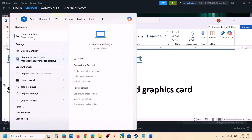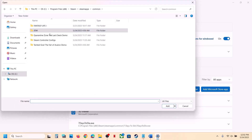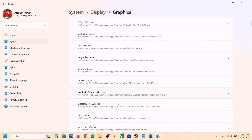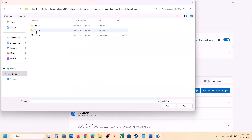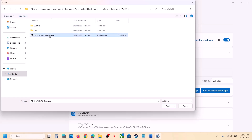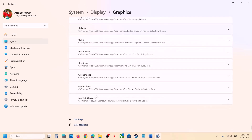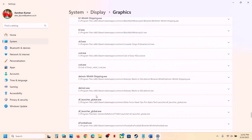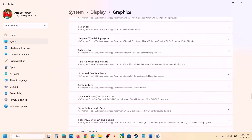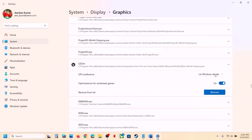The next step is to run the game on the dedicated graphics card. Type Graphics Settings in the Windows search box and click on it. Click Add Desktop App, go to the game installation folder, select the game EXE file, and click Add. Once added, click on the game, set the preference to High Performance, and you will see your graphics card. Again click Add Desktop App, open the Binaries\Win64 folder, select that EXE file, click OK, then scroll down and find that EXE in the list.